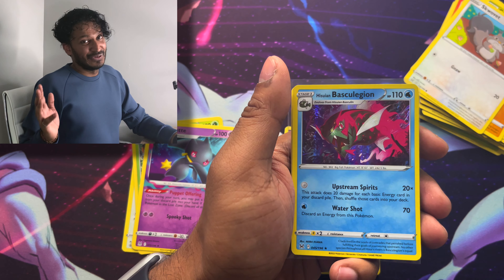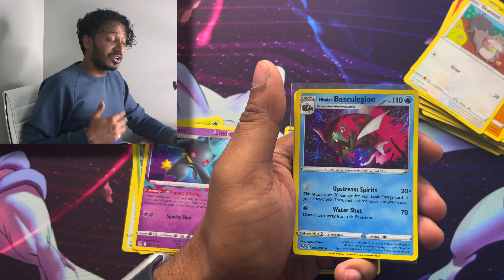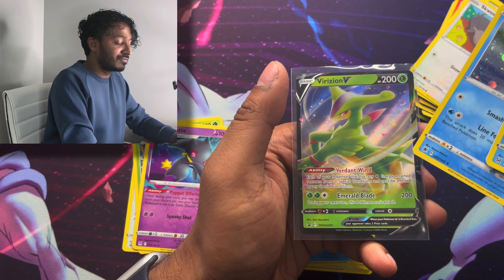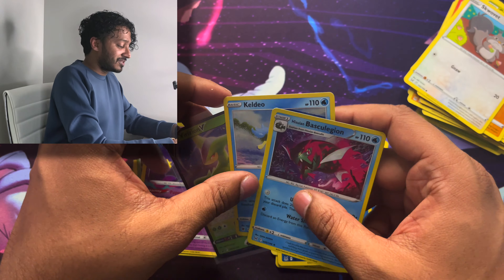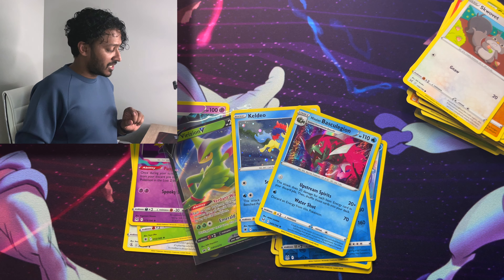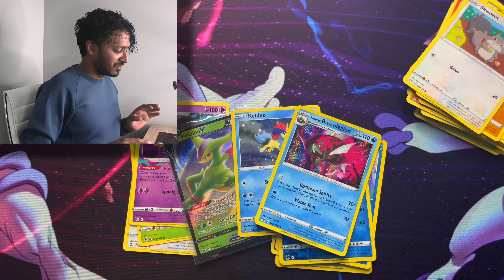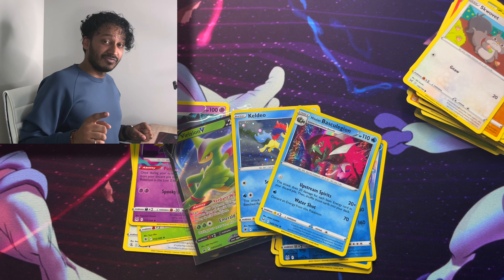So here's what we have guys: the Hisuian Braviary holo, the Keldeo holographic, and the Virizion V promo card from the box. Those are our hits for today. I hope you guys enjoyed the video — leave a like if you did, and comment down below on what's your favorite card. I honestly think it's a tie between the Virizion and the Braviary, because the Braviary actually looks pretty badass.